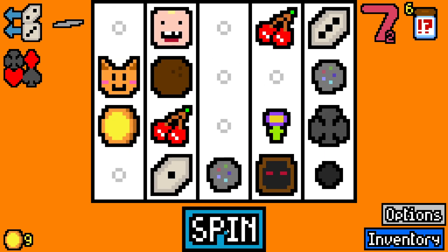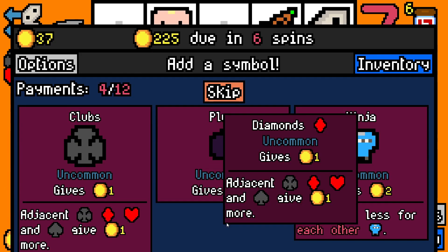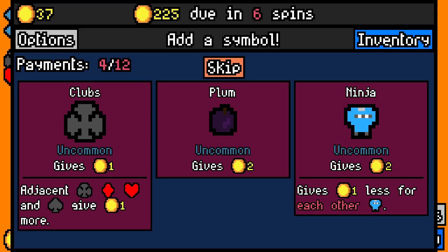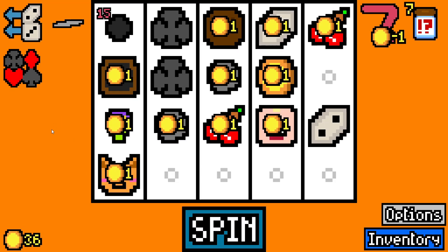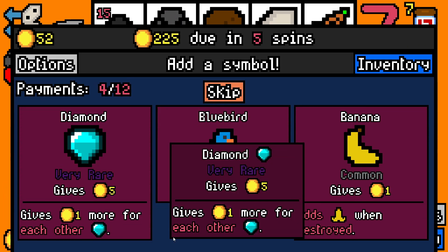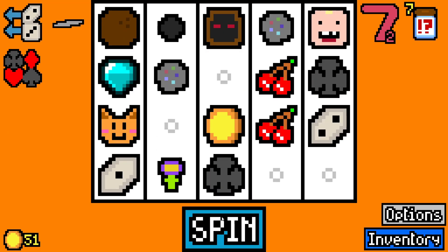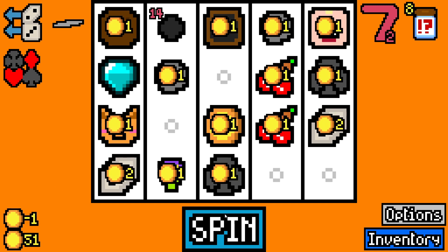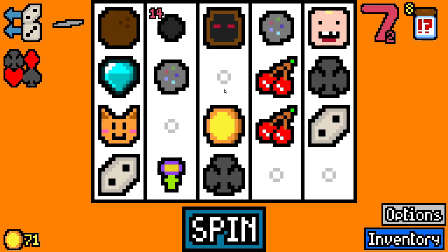Oh no — it doesn't give 50 gold until there are 3 suits, and now we can't build suits freely. Maybe we can build three and then lose them. We've got a mouse so we go clubs — one more suit to trigger the bonus. Then a diamond — gives 5 gold plus 1 more for each diamond. We've currently got a piece of coal on its way to becoming a diamond, so that's nice.